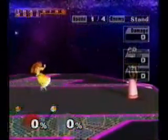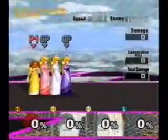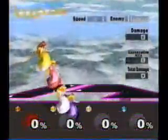But to float at such low heights, you need to use a tactic I prefer to call the instant float. It allows Peach to float at any height. How you do that is also quite simple: you press jump, hold jump, and then tap down at the height you wish to float at.